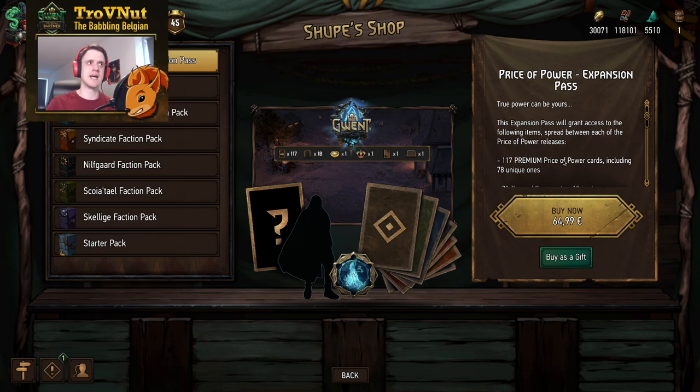Imagine you hold off on buying the expansion pass and decide to buy it in October when you know all the ornaments. By that point you'll have played four months with the previous two phases already released, meaning all those cards are available in the keg card pool. Very likely you'll have amassed a lot of the cards from those first two phases already, which in turn devalues the overall cost of the expansion pass.